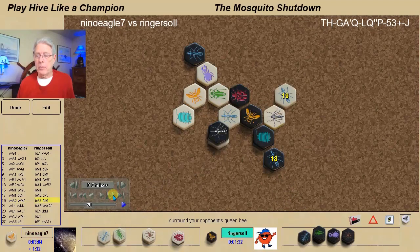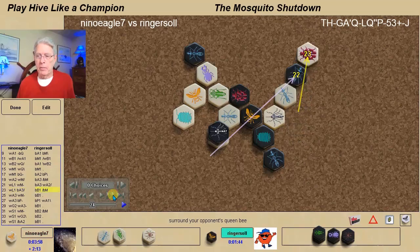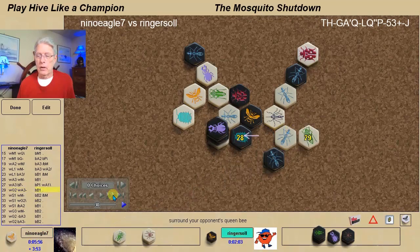I play an ant anchoring down my pillbug — I don't want the pillbug to be warped away, as that would be the most likely way for my opponent to qualify for the win. I cap off the beetle-mosquito stack, and from this point forward it's just more or less a matter of time. I get a beetle up. He's looking to possibly warp my pillbug away, but I just slide it over, and my beetles continue their march.